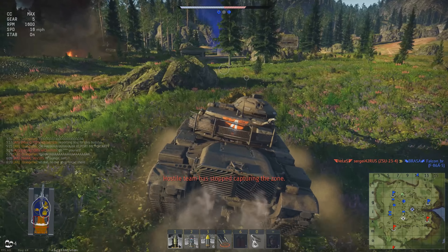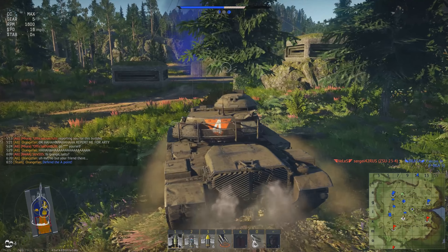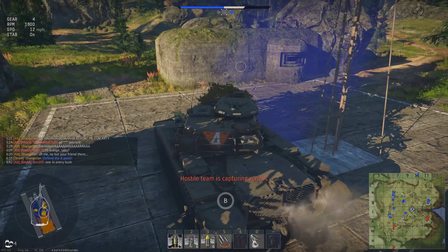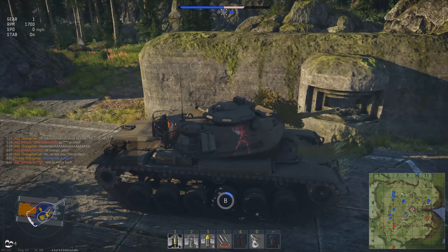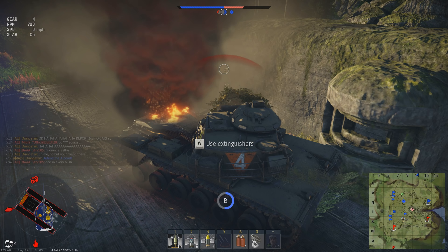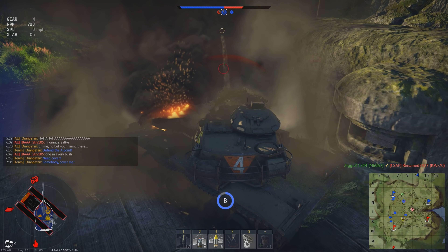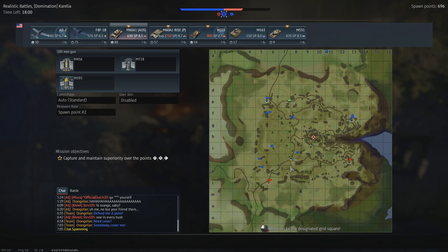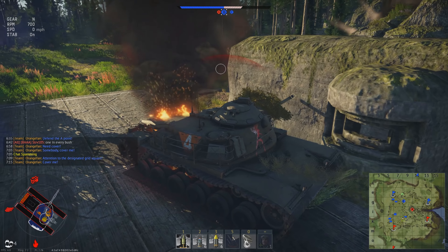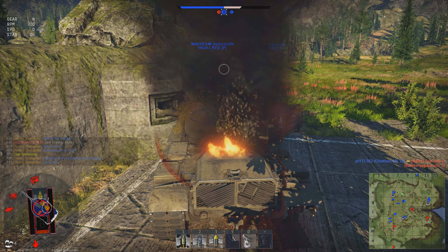They've started capturing A, so I'm going to move in and take B to keep the ticket bleed going with a capture advantage. There's no way I'm going to make it up to the A point in time to stop them, so much better off capping B and worrying about A afterwards. Somebody is pulling up behind me — it's the rocket tank. I put artillery on him too hoping for the same kind of luck, but since my tank is stuck and my turret can't reach back that far, we're pretty much toast. I managed to get the capture, then knew all I could do was mark the guy — because I'm on fire for the third time. He actually gets knocked out by a Chieftain Mk.10, so too bad I was already on fire.